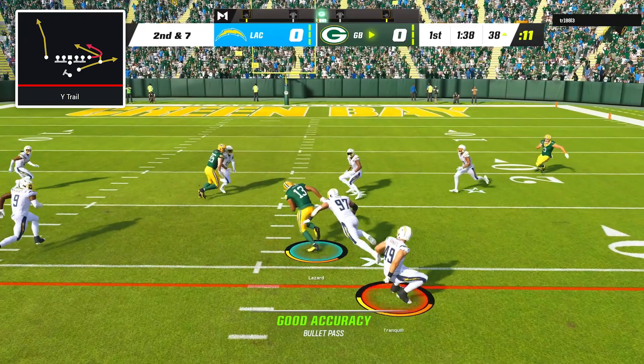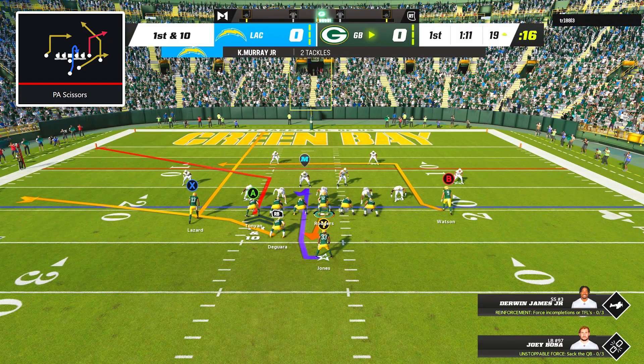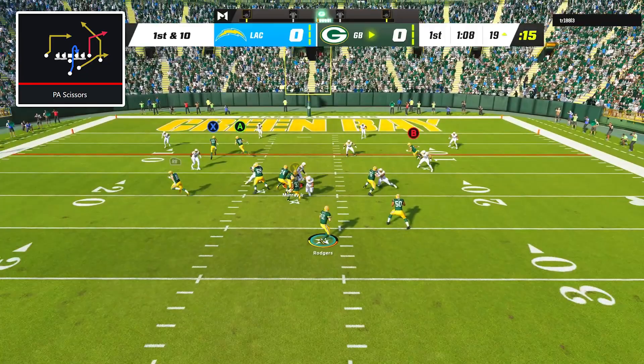With my opponent switching to zone coverage, I went back to PA Scissors and put my outside receiver on a streak. I tried checking down to fullback Josiah Deguara in the flat, but I guess he made a business decision to just let the ball go by.